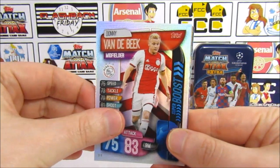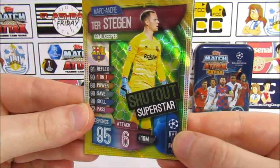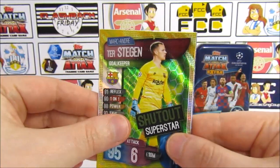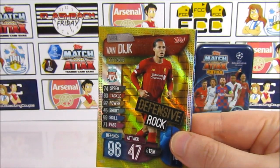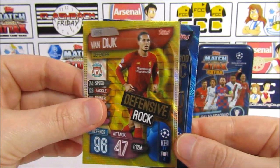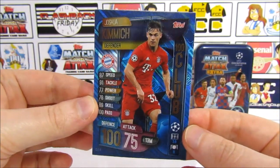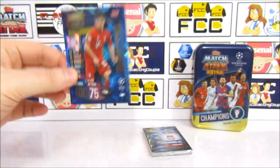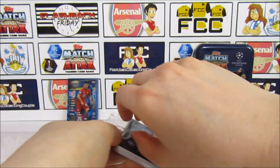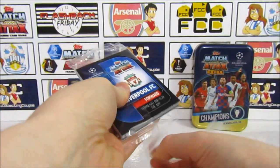Then a Van der Beek super boost. Our first shutout superstar — it's very green — that's a Ter Stegen shutout superstar, with a gold foil. And a defensive rock as well — our first one of those, and a good one to get: Van Dijk. Then we have a Kimmich 100 Club, which is our third 100 Club already — pretty cool. We haven't doubled up yet, which makes it even better.